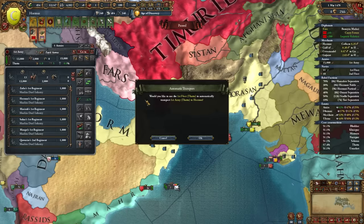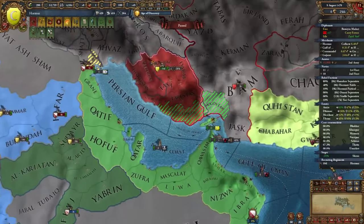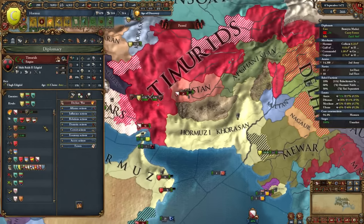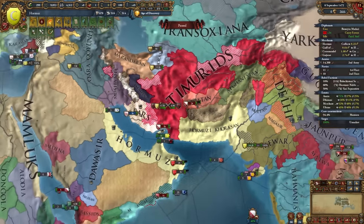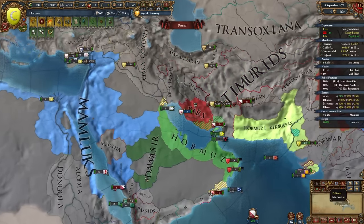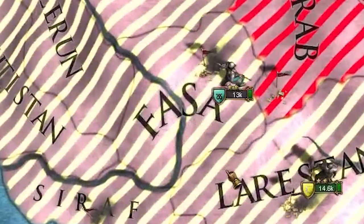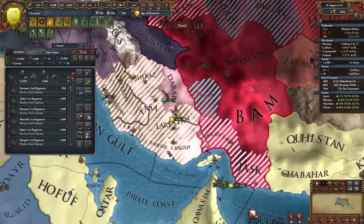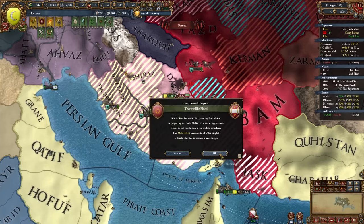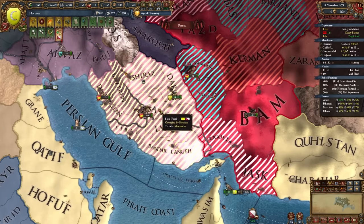We're going to attack Fars as well. We'll hire the free company as extra bodies to help siege things down — we have a core on Fars which is why we could attack immediately. Now the Timurids are at war with the rest of their subjects, and even Kara Koyunlu is in this war. This is working out perfectly. At some point we're going to hop on the Timurids too. Kara Koyunlu actually un-sieged a province, giving us a high chance to fully annex Fars, as long as Delhi gets out of here.